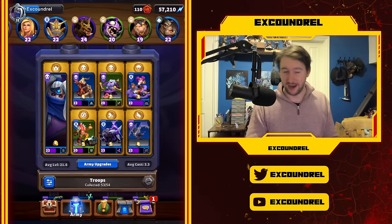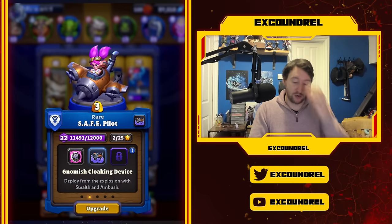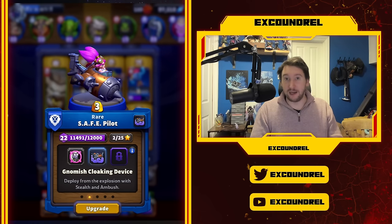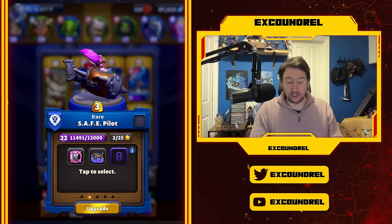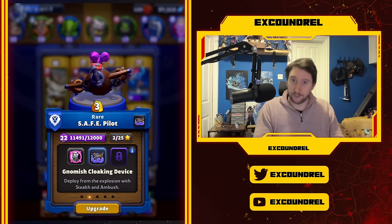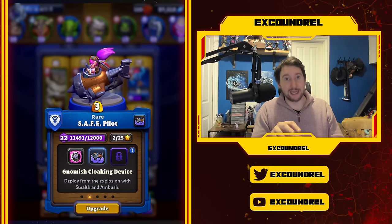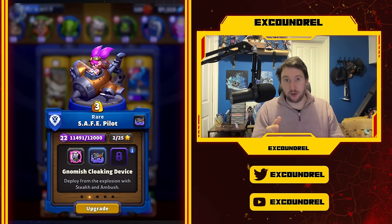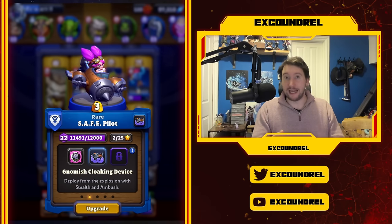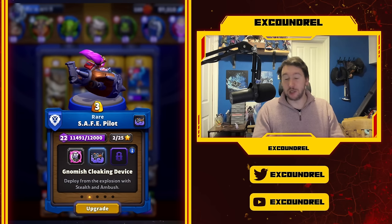Starting with everyone's favorite unit used in pretty much every deck - Safe Pilot. The reason Safe Pilot is so good is Gnomish Cloaking Device. Without it, Safe Pilot is quite mediocre: she immediately draws aggro from the closest enemy and isn't particularly tanky, so the way you use her is to land her right in the middle of as many enemies as possible - which usually means she's going to die.